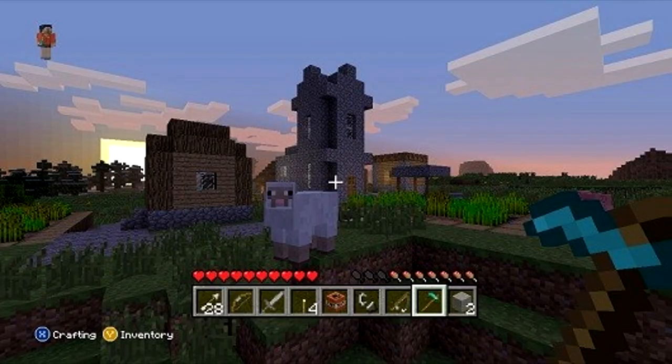New mobs such as endermen, cave spider, and silverfish. New food items including apples, raw chicken, cooked chicken, raw beef, steak, melons, melon seeds, rotten flesh, and cobwebs.